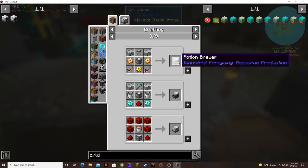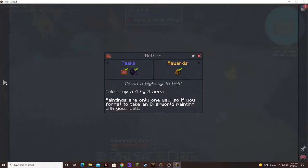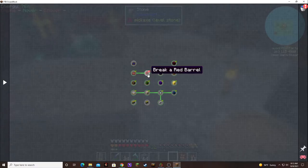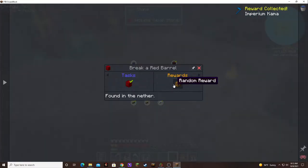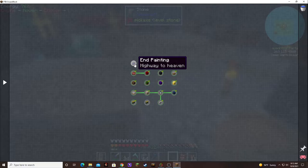You can put the simple machine frame in the dissolution chamber with some pink slime and get an advanced machine frame. This is a new mechanic that is making it more difficult to get into industrial foregoing. Got slightly sidetracked with the quest rewards. We got break a red barrel. An imperium comma - nice, because my comma is about to break actually. So all we have in this section is to go to the End.